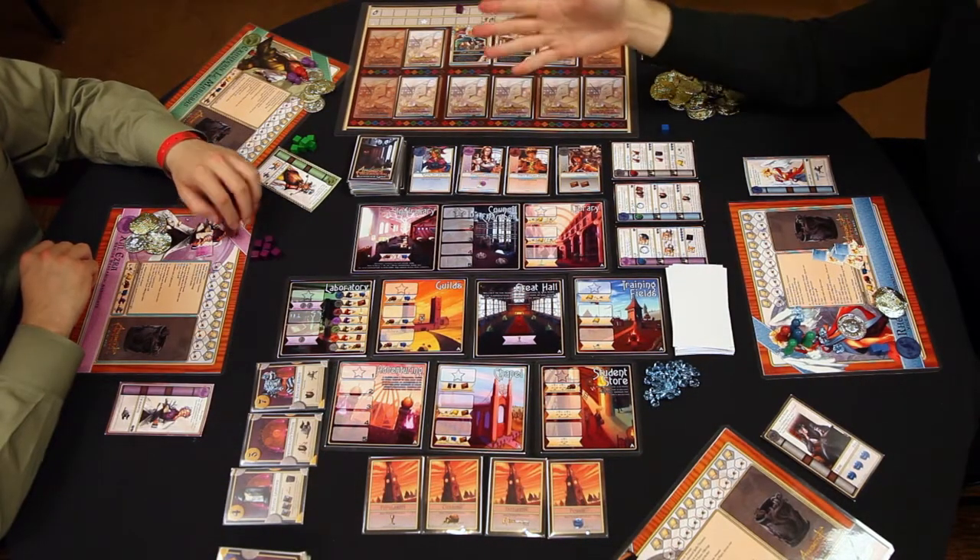Hi, I'm Trey, the designer of the game, and right now we're going to take a look at the mechanics in Argent. So I'm Brad, I'm here with Trey, and we're going to walk you through a turn.